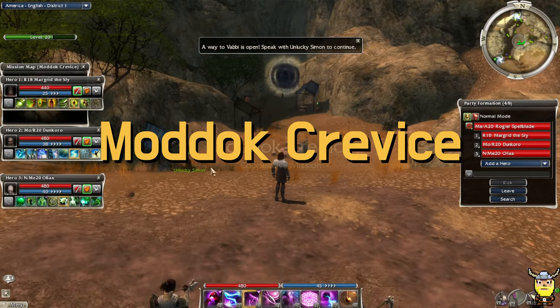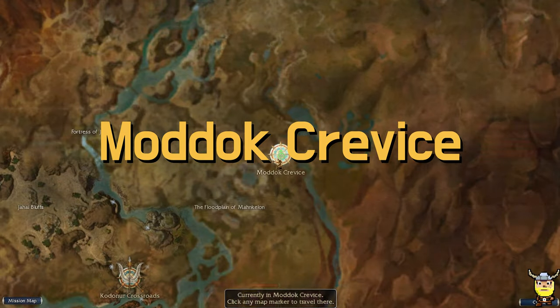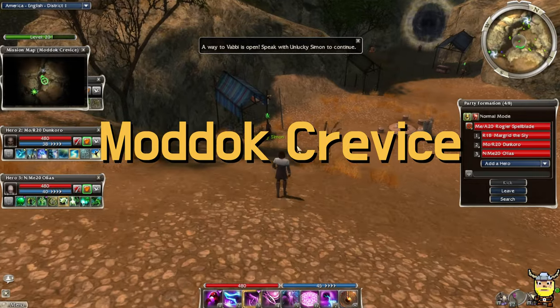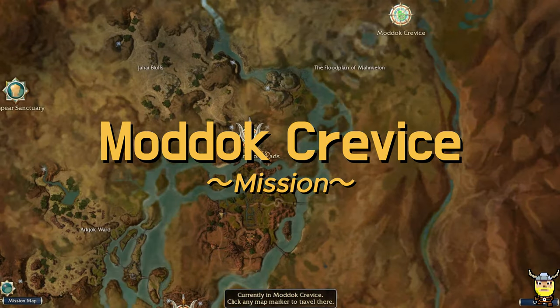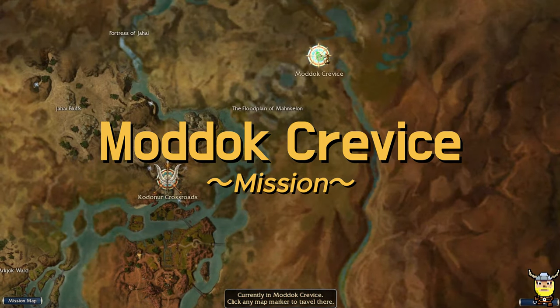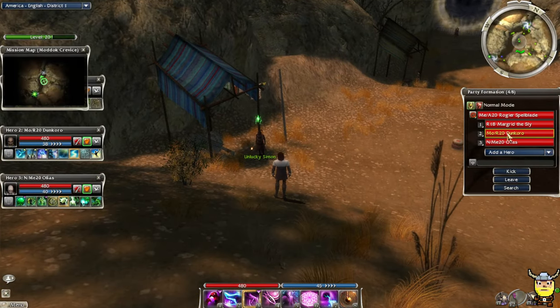Welcome back to another episode of our Guild Wars 1 playthrough in Nightfall. We are at the Mokutok Crevice. This is where we left off, because we just finished Pogon Passage — a very easy mission — and it leads us directly to Mokutok Crevice, which is a pretty difficult one from what I remember.